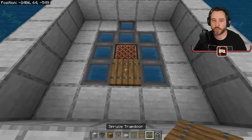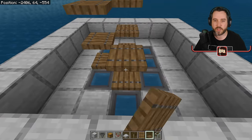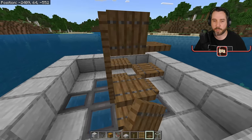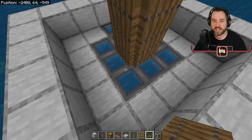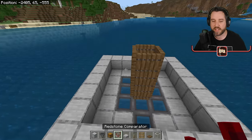So we're going to use trapdoors — we're going to go one, two, three on each of the four sides. The reason why we're using a note block is because the Allay is going to be attracted to the sound of the note block and it's going to want to bring all the items and drop them off here. It's actually going to drop them on top of these hoppers, so all those items will make their way down there.